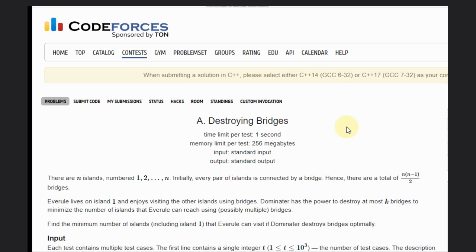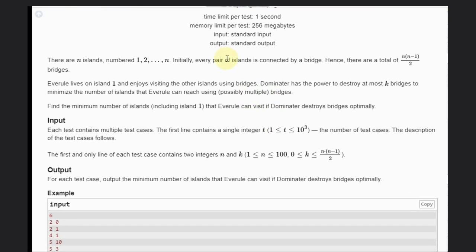Hello, welcome back to our YouTube channel. Today we are going to see the problem called Destroying Bridges. In this problem, we are given N islands numbered from 1 to N, and initially every pair of islands is connected via a bridge.